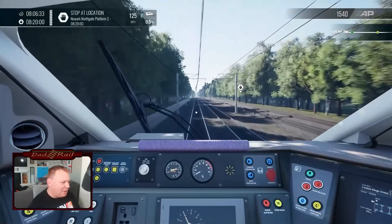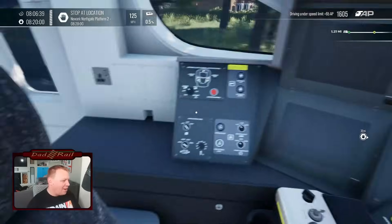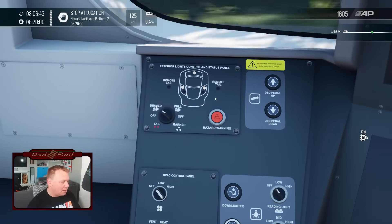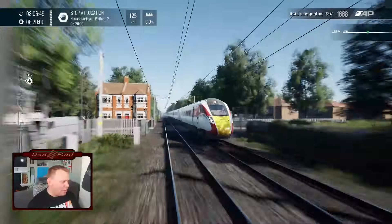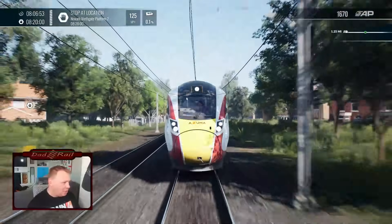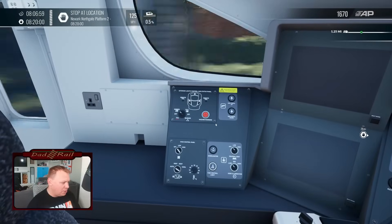That could have been me making a mistake — I genuinely didn't hear anything going off. Okay, so we were playing with the light panel. Hazard warning lights — that's turned on. That should be making the lights on the front flash, but it isn't. There are no flashy lights on the front of the train. So that's not working as we would expect it to in real life.